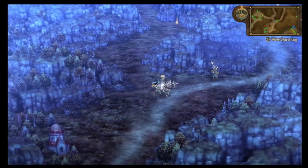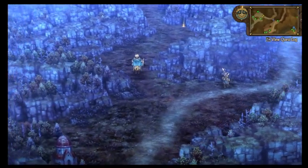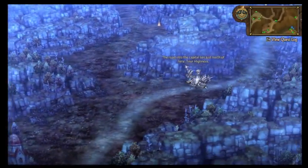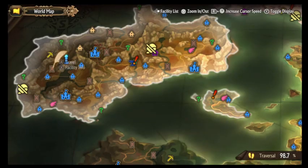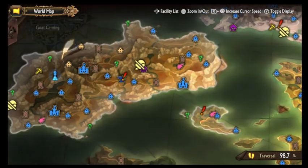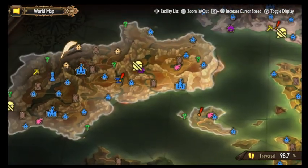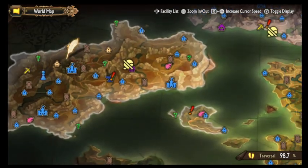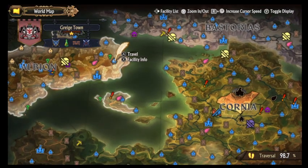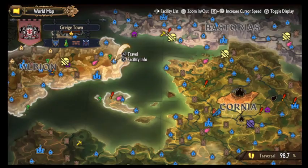Alright, welcome back. We're just doing some things I've been meaning to get around to — the animal, the graveyard, the stat, carvings I guess. We can do carvings and finishing the stationing of new troops. Let's do the carvings first.